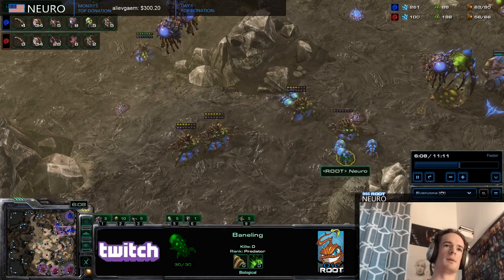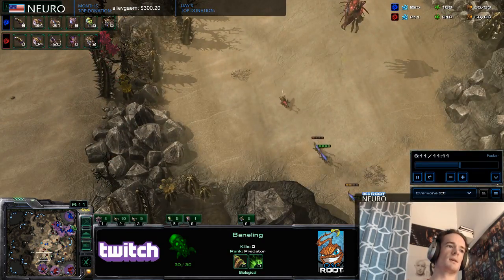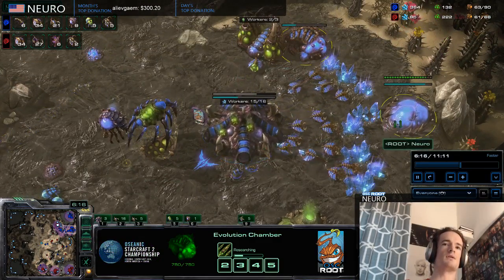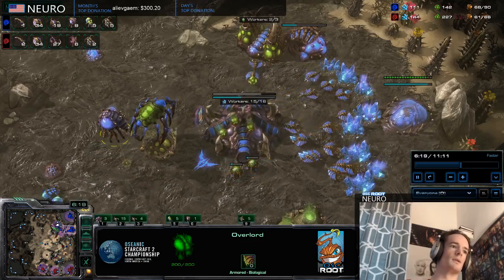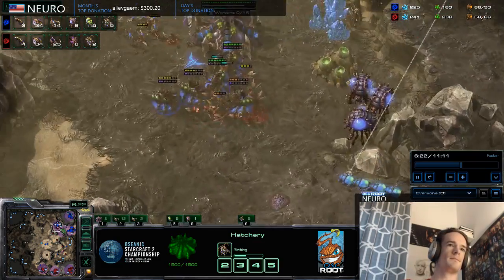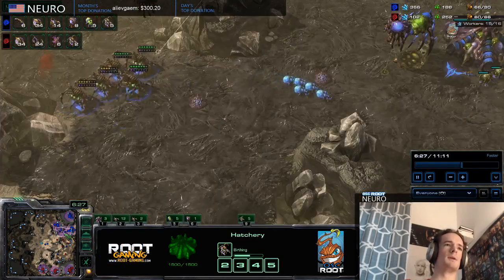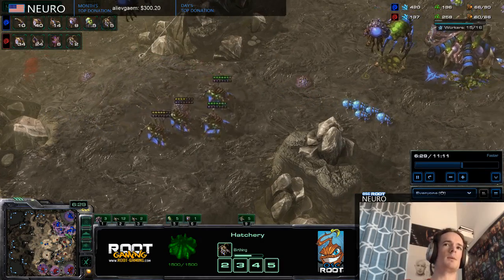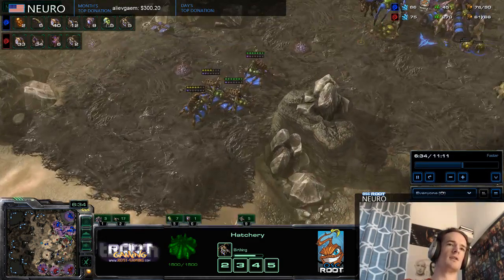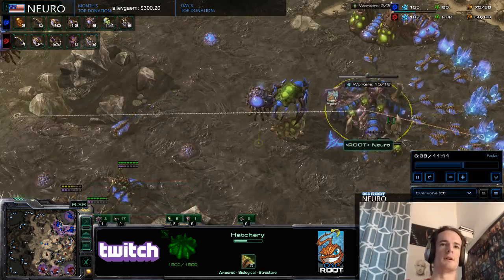So I have my queen anchor, I have my Banes supporting the queens, and then these Lings are kind of just distracting, running around, giving the opponent a bad time — while I get up my ranged attack, which is a better upgrade than melee for the Roach Wars. Making some more queens — I probably don't need this many, maybe a little ham, but it makes it really easy to drone and gives me room to lose a few queens and still be fine.